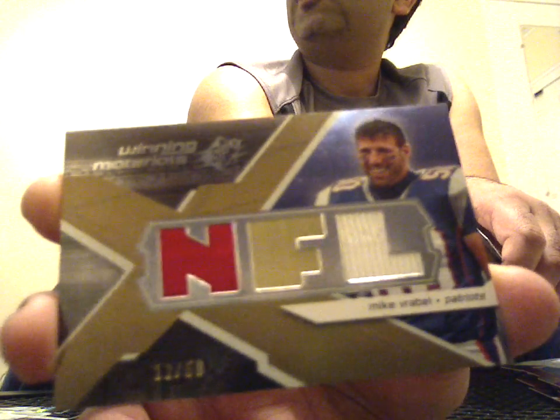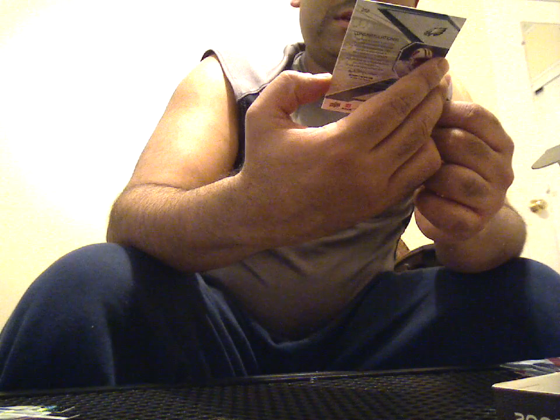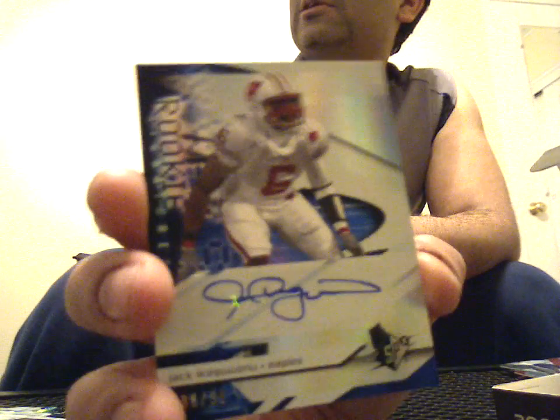Clinton Portis base, Bob Griese base. Triple jersey of Mike Grable, 12 of 50 - red, gold foil, white. And a Ben Roethlisberger base. Here's an Andre Johnson base, a decoy, a Jeff Garcia base, and a Jack Ikegwuonu Eagles rookie, 88 of 99, auto.